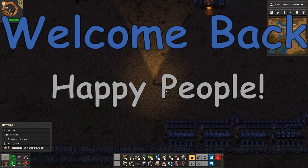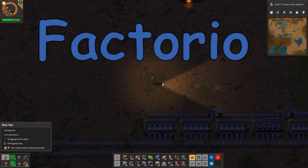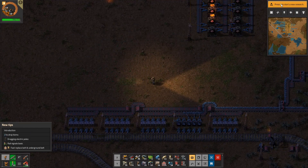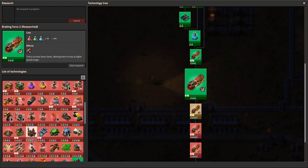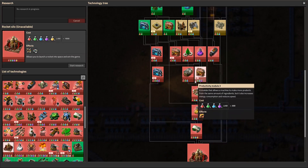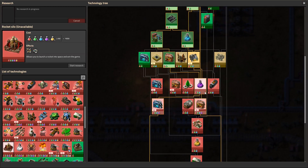Welcome back, happy people. I am GrumpyRussian and today we are going to continue playing Factorio. We are doing a lazy bastard achievement run. So let's go to research and talk about this episode. In this episode I would like to go towards the rocket silo a little bit quicker. So let's see what our bottleneck is right now.